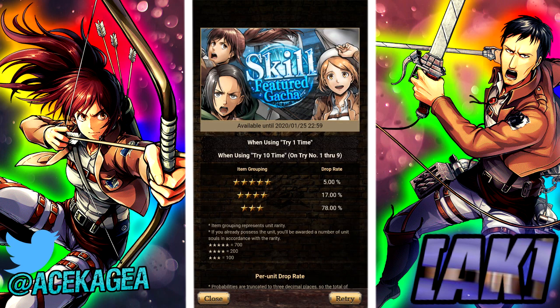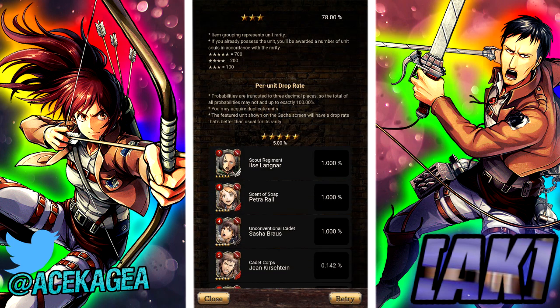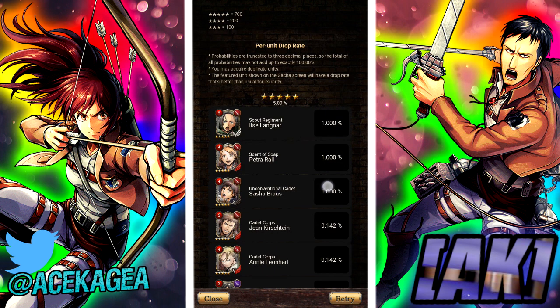Yes, absolutely — if you don't have these characters, summon. I have Ill Say so I don't need to summon. Sasha is amazing, Petra is amazing. Petra is the best you can get, then Ill Say, then Sasha. I think Sasha is losing her niche because she's single target — she does damage but not as much as you'd like. Ill Say is AOE.